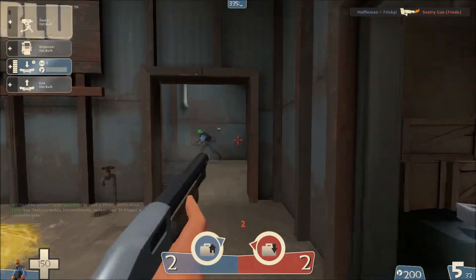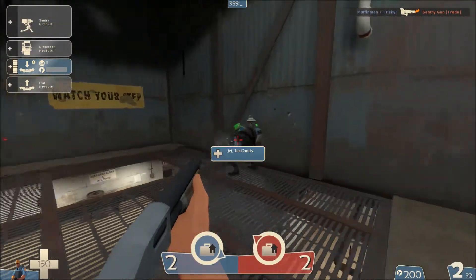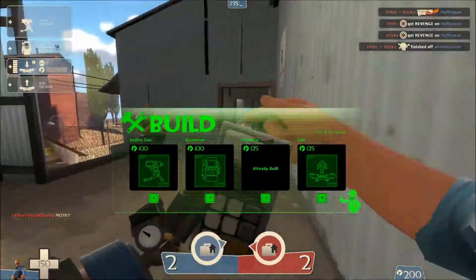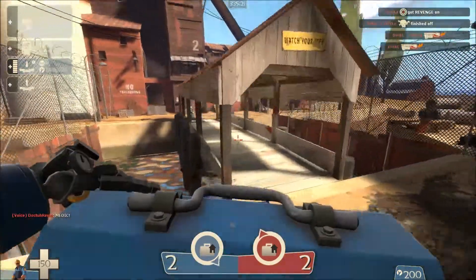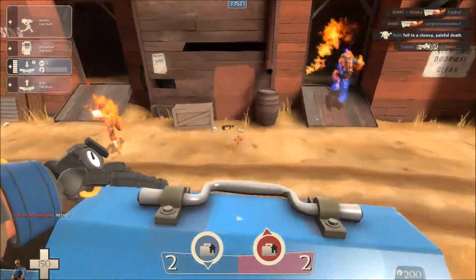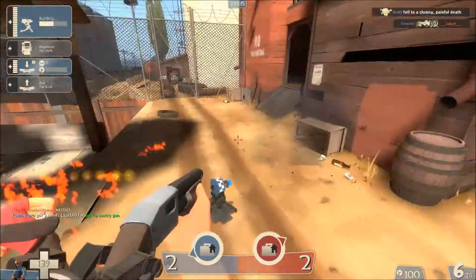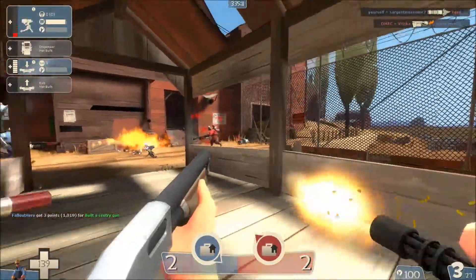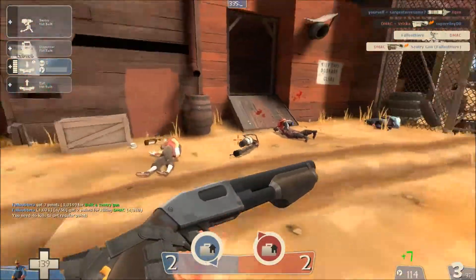That is definitely a spy. Actually, that's not a spy, that's a demo man. Alright, so let's just jump here, throw one, jump and place and spin around. So we got him.